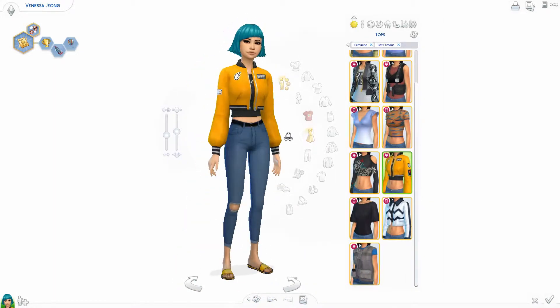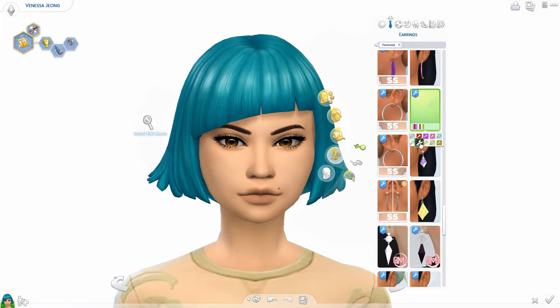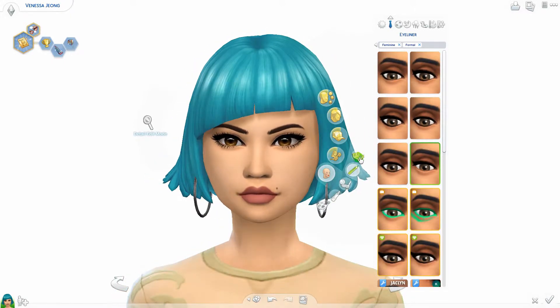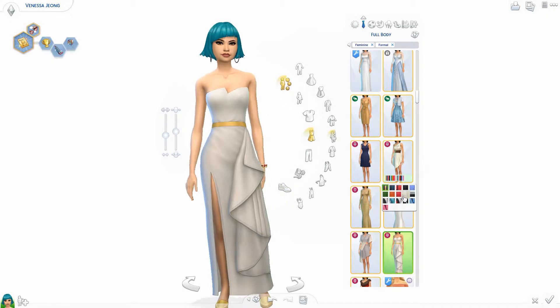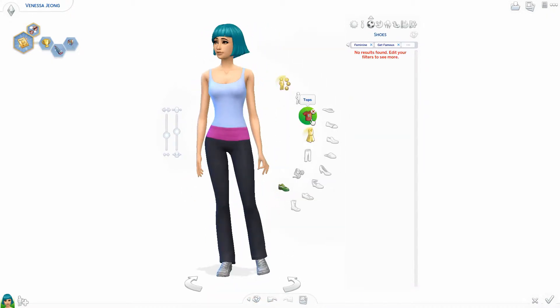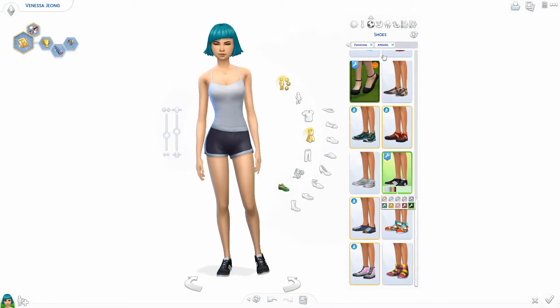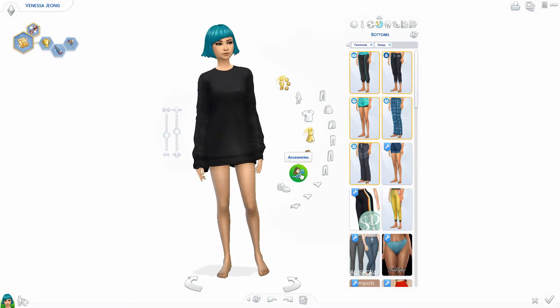I edited her house so it could actually have more people in it and made it to where she could have roommates. I didn't do a full makeover of the house — I literally just put down some box rooms and threw her some roommates to make things a little spicier. I tried to use some Get Famous stuff so you can actually involve her actual pack into it, but I do go a little far with the CC — it is a makeover, so I'm gonna use CC to joosh up her outfits.